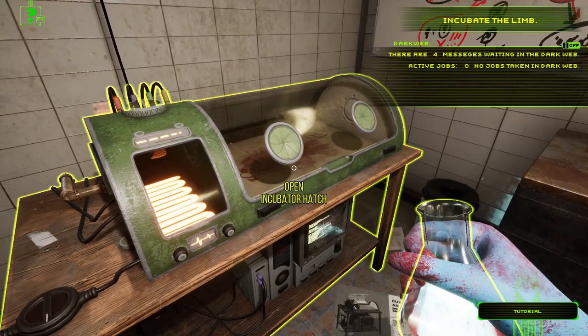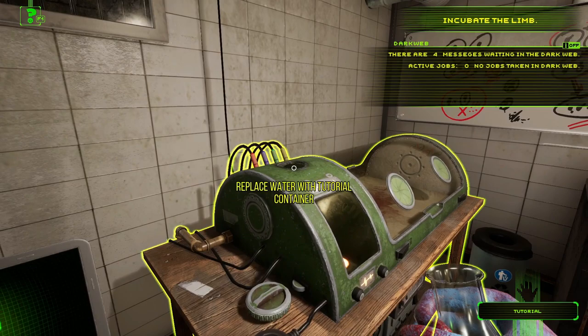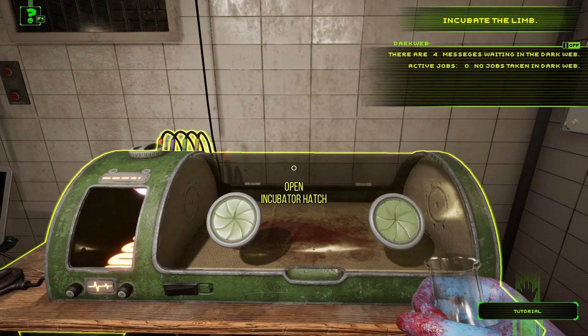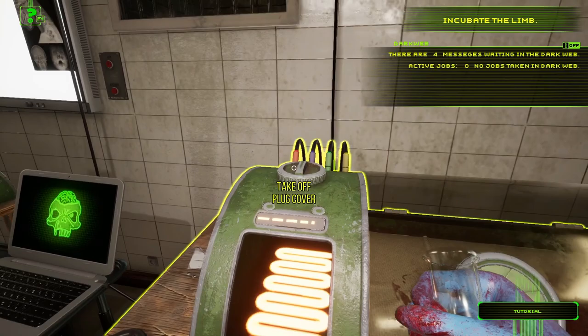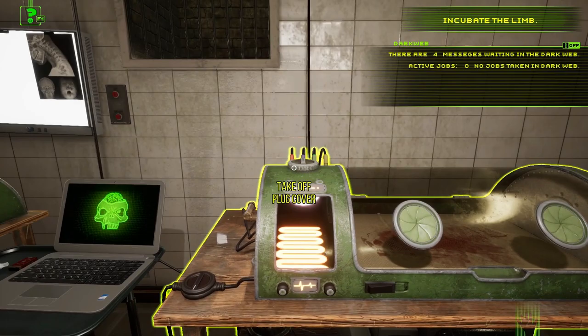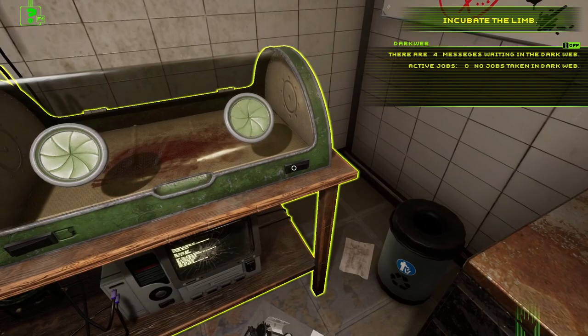I figured it out — there's a hatch on the incubator and a plug cover. Place the tutorial container into the plug cover, not the hatch. You've really got to inspect the devices carefully because the open hatch is very obvious but doesn't do anything; you need to use the correct input port.